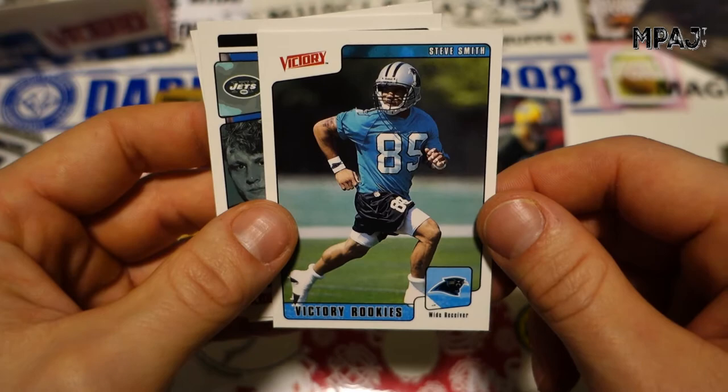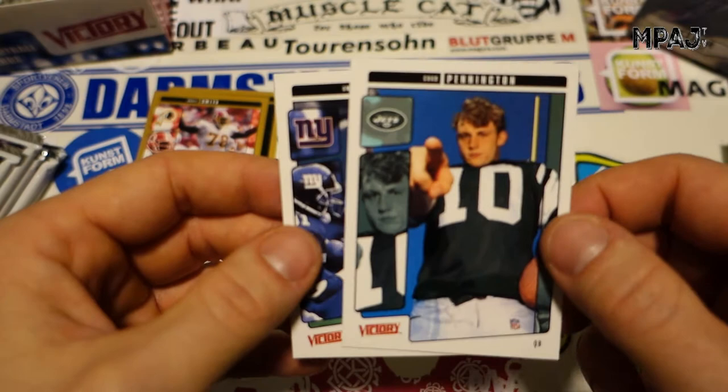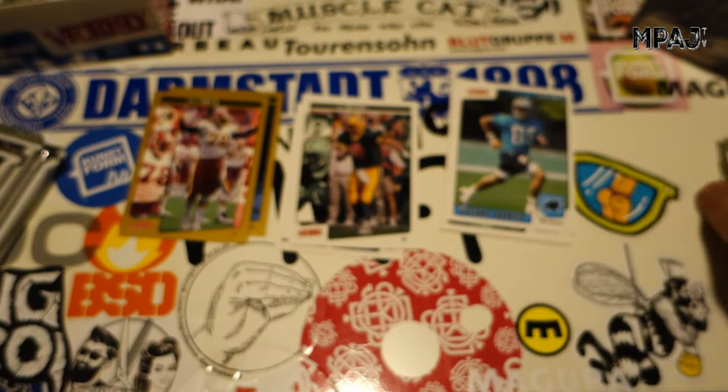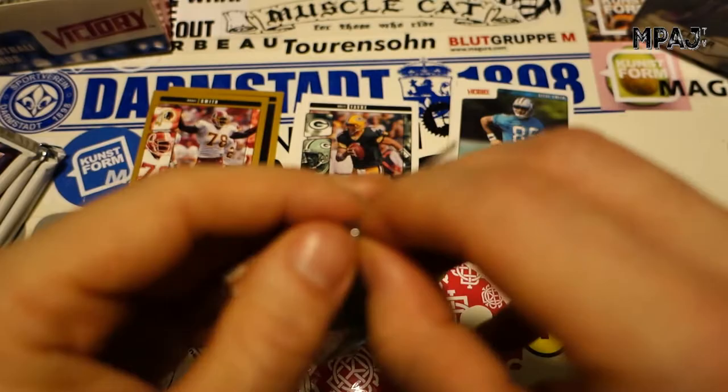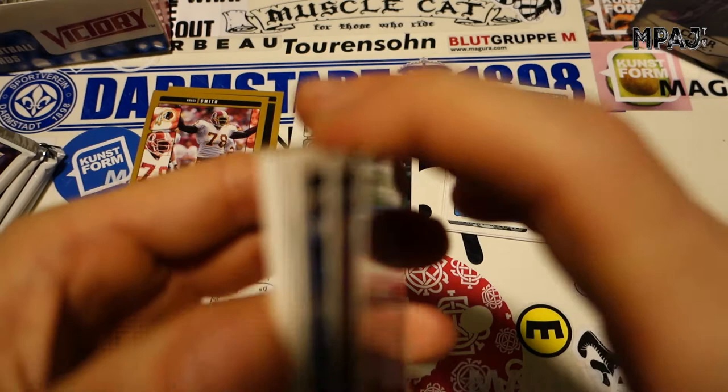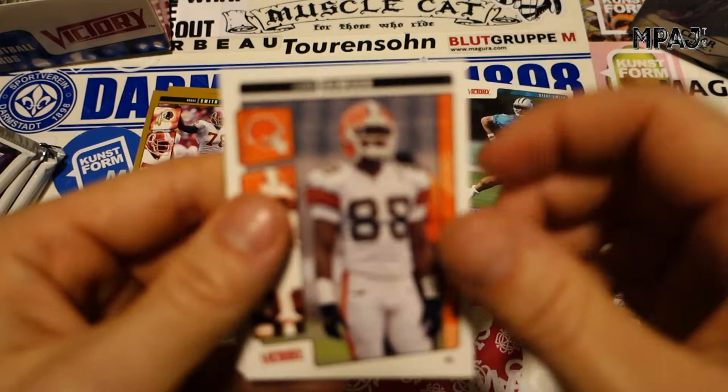It just feels kind of weird but there we go — that's a nice one. Steve Smith rookie. And we got Chad Pennington — is he pointing to the bench where he's going to be sitting? Or is he pointing at a sign like 'where does it hurt?' because he probably got injured again. And we got Amani Toomer. So that was a pretty cool pack — bunch of names I remember. I have a feeling I'm not gonna pull a Drew Brees, and this pack would be for nothing.